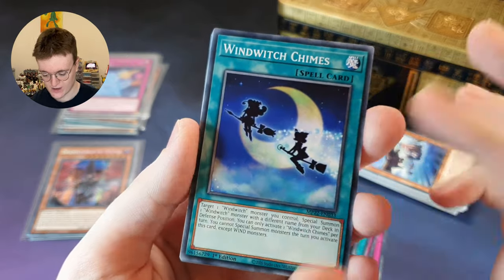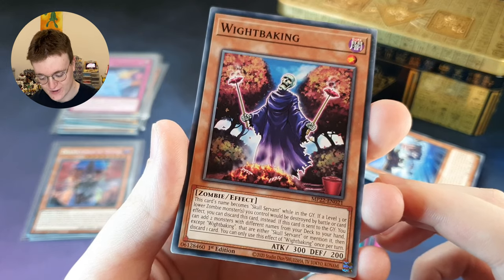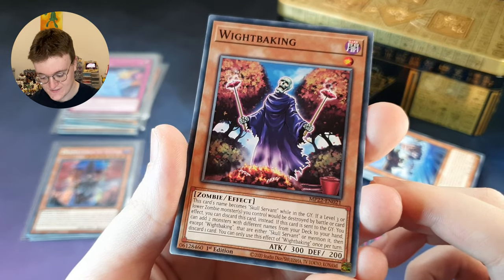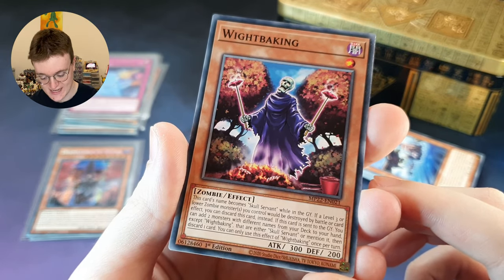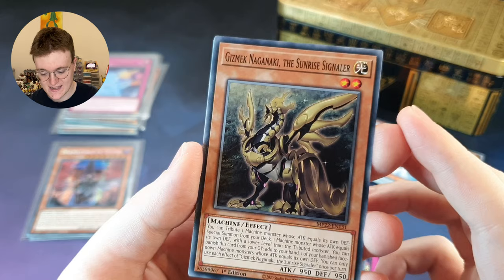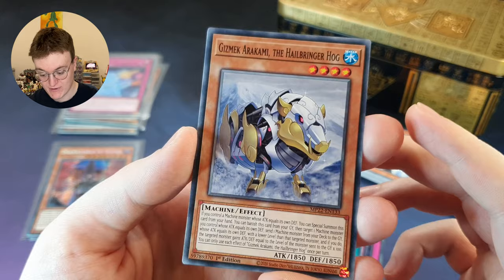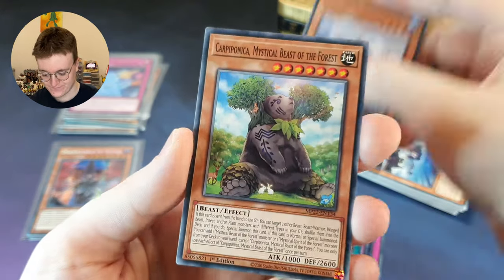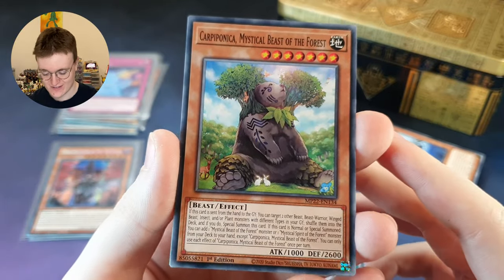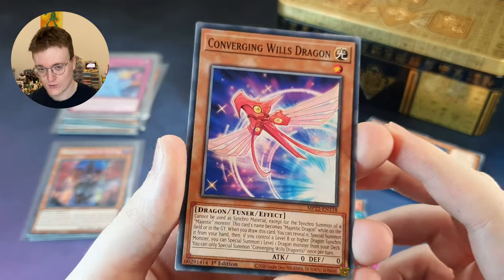Wind Witch Chimes — love the artwork on this card, big fan. White Baking — nice bit of Skull Servant support. This card name becomes Skull Servant while in the graveyard. If a level 3 or lower zombie monster you control is destroyed by battle or card effect, you can discard this card instead. If this card is sent to the graveyard, you can add two monsters with different names from your deck to your hand except White Baking — that either are Skull Servant or mention it — then discard one card. Nice bit of support there. Gizmec Naganaki, the Sunrise Signaler — very elegant beast there. Gizmec Arakami, the Hailbringer Hog — getting a lot of these Gizmec cards. Card Piponica — Mystical Beast of the Forest. I love all these nature themed cards. They make you feel peaceful, don't they? Nice and at peace — looking at this card you can't be stressed. Too blessed to be stressed. Converging Will's Dragon — not quite as relaxing that card.